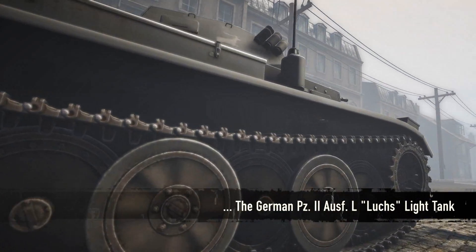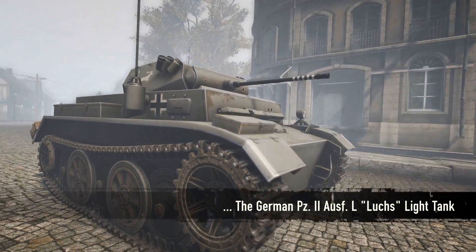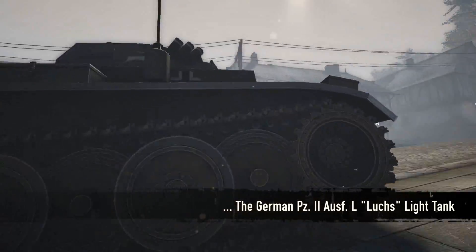The German Panzer II Ausführung L-Lux was the last model of the Panzer II to be developed by the Germans during World War II. It is a fast and highly maneuverable tank that shines in combat against infantry and other light tanks.